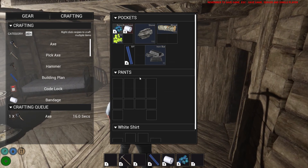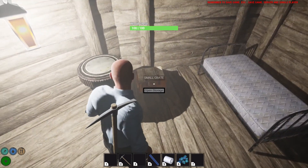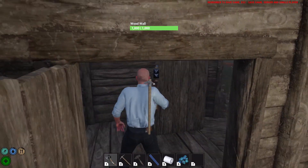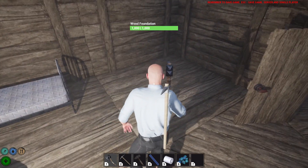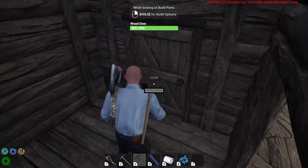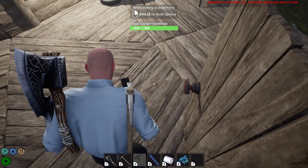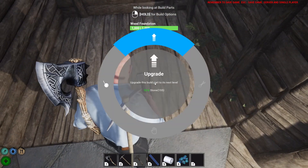We're going to make a hammer. Make a hammer and put this stuff away, get that out of the way. We're just going to go ahead and upgrade our foundation and stuff. How much is it? It's 10. Okay, let's go ahead and store our foundation for now.